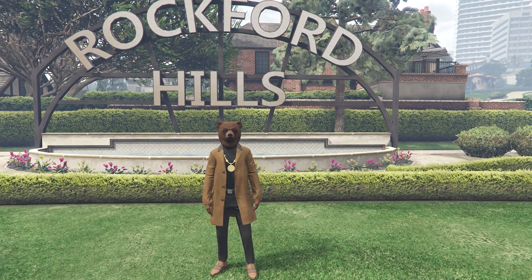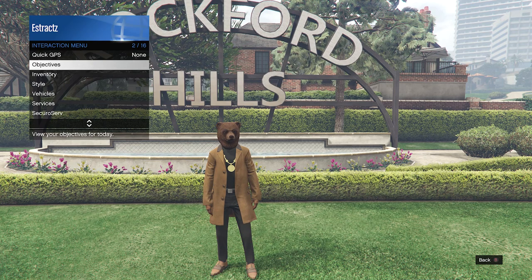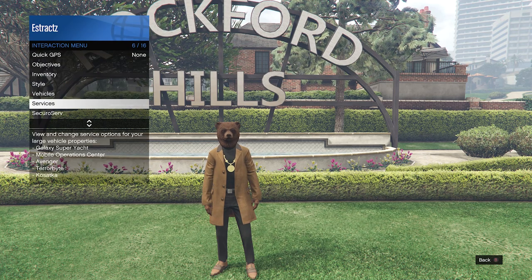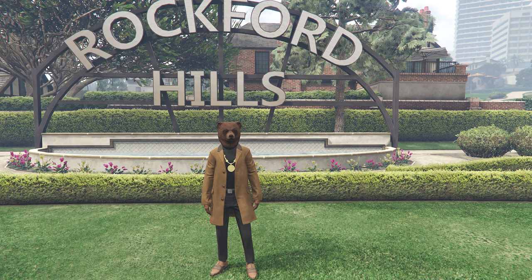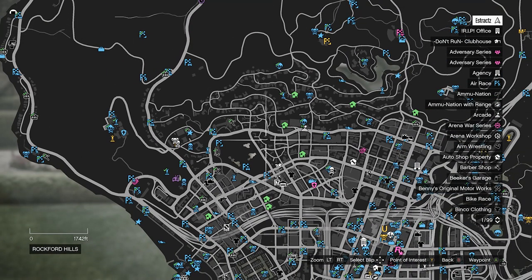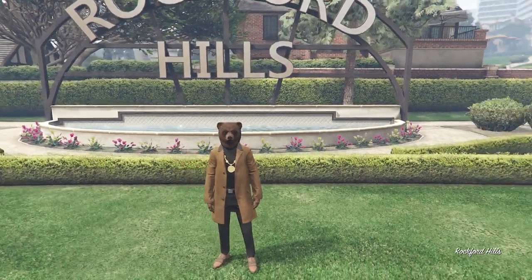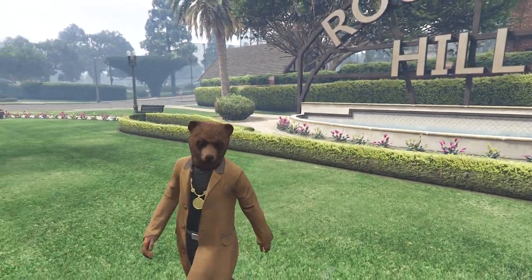For the first part, I'm going to show you how to get the red joggers. Your friend needs to call in his MOC. If he doesn't know how, tell him to pull up his interaction menu, go to services, go to mobile operations center, and request his MOC. After he requests his MOC, have him wait for it to spawn on the map, then have your friend go to the back of his MOC.